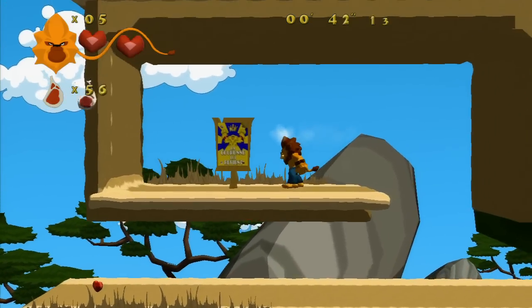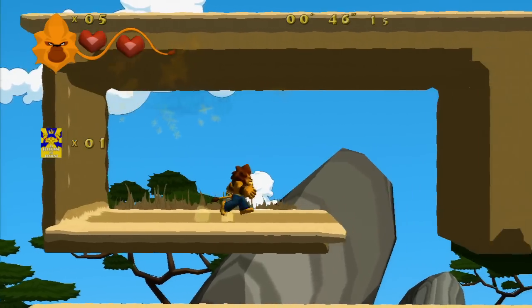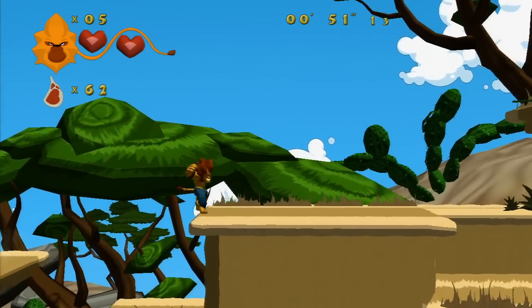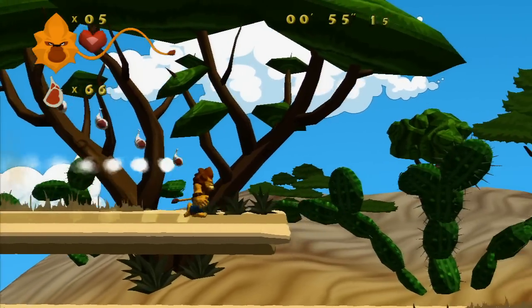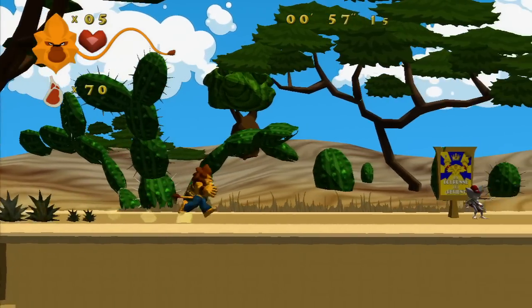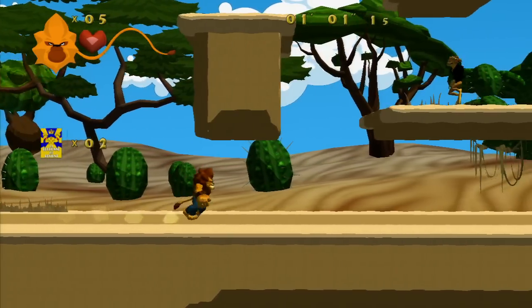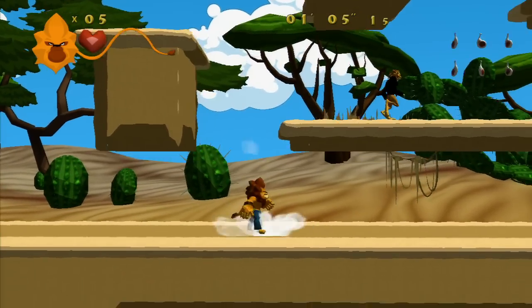We can find these propaganda posters calling for the return of Mambo. He can just destroy them, deface them, because Mambo is not going to hear about returning to take the crown. That sound effect sounds like it's straight from Earthworm Jim — well, maybe Earthworm Jim got it from somewhere.